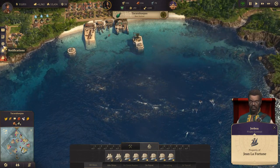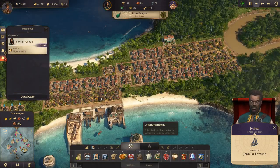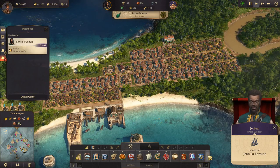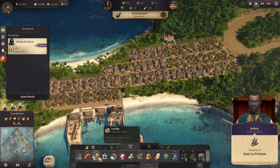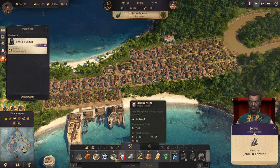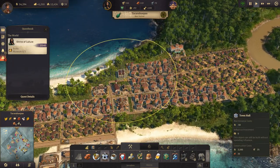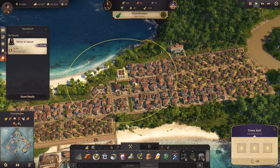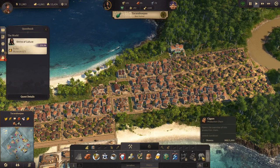We do have a quest, but I can't figure out how to build a museum over here in the new world. So I guess that quest is just going to have to not happen, which is a bit unfortunate. Maybe I need to build a town hall first or something. Of course I could do that. Let's try it — fill the town hall there. But I don't see the museum anywhere.